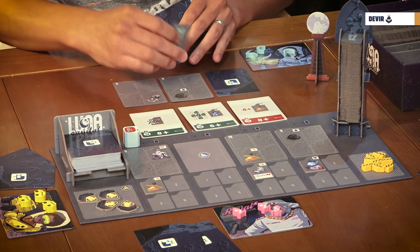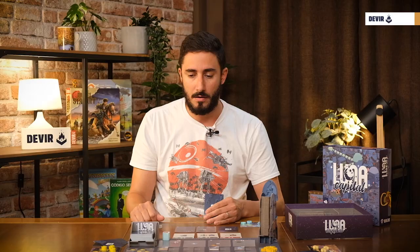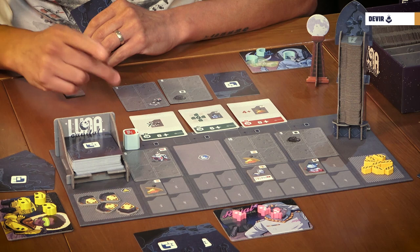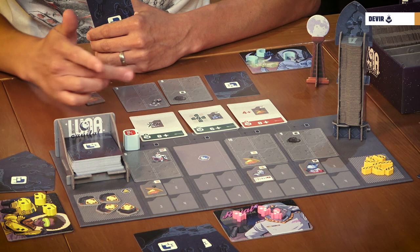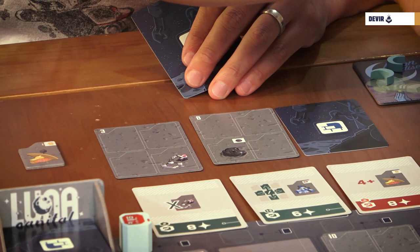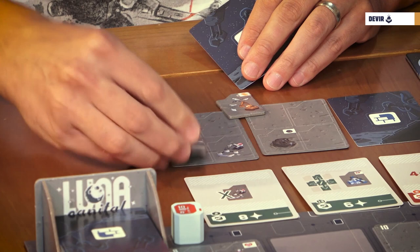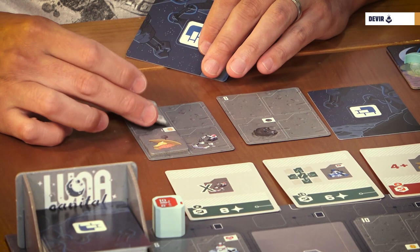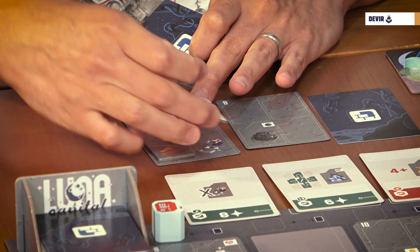All the projectiles that you took from the beginning must be placed in the empty spaces of your settlement. There are just two exceptions of projectiles that can cover other spaces. Construction cards can go on empty spaces or also can go under lunar scaffoldings. Demolition cards can go over any projectiles and they turn that space into an empty space. Construction cards — those with the house — can go on empty spaces or cover the lunar scaffolding tiles.